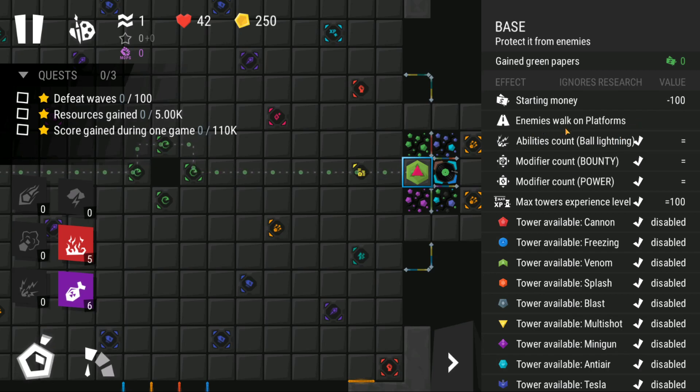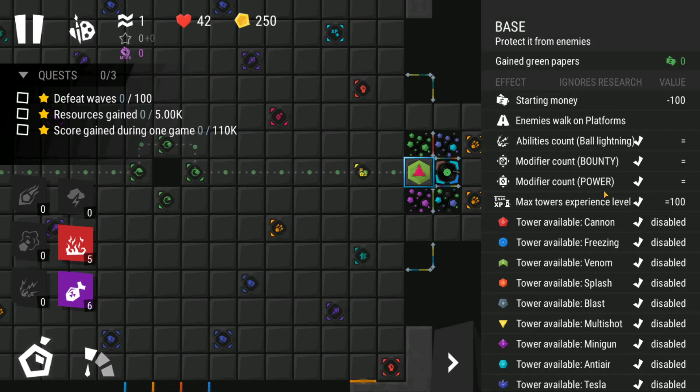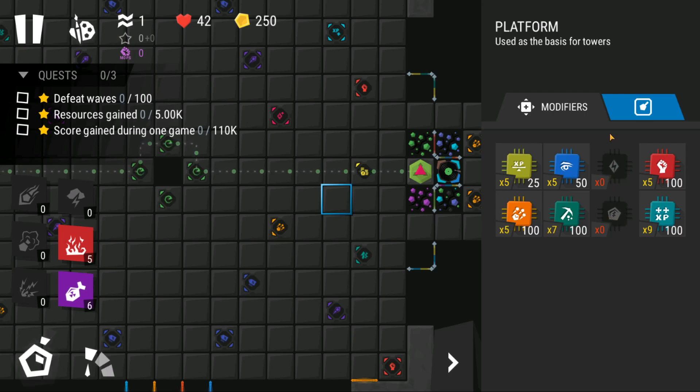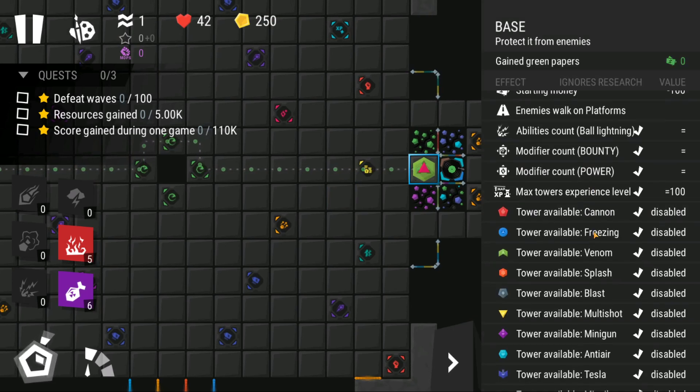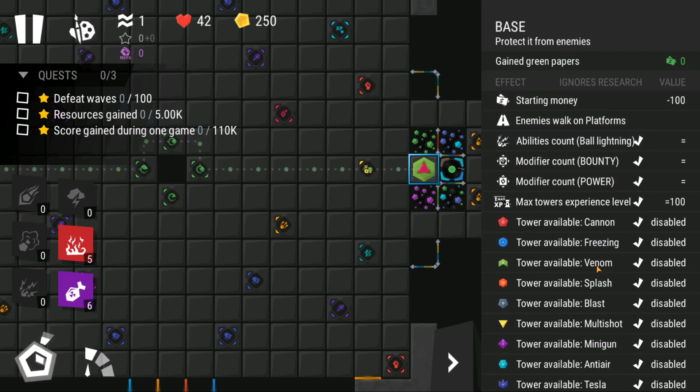Enemies can walk on platforms and you can't use the ball lightning ability — in this level it cannot be used. Bounties and power modifiers cannot be used here either, and that's a huge thing because normally bounties are the way to gain more cash, get more upgrades and more towers. So this level is just completely different and it's going to require a lot of thought to be able to complete all 100 waves.